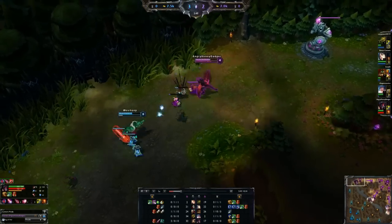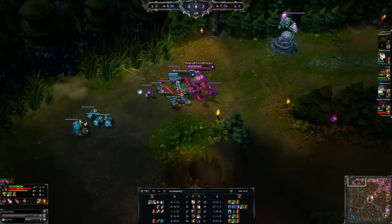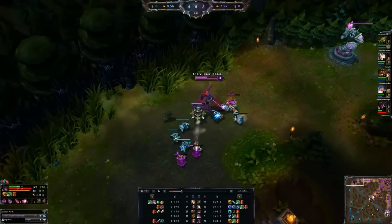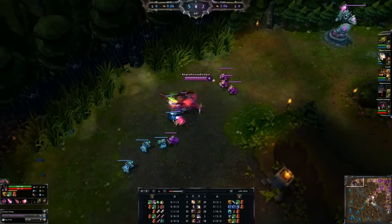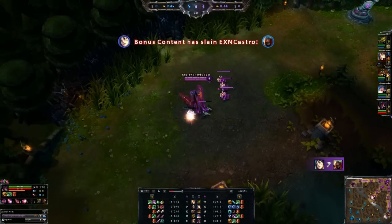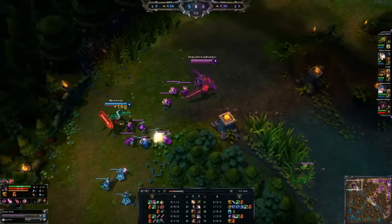At level 1, you can take either Blades of Torment — your E ability, which is a slow — or what I usually take, Bloodthirst/Bloodprice, your W ability. You can toggle it on or off. When toggled off, that's Bloodthirst: every third hit you deal some bonus damage and get life back on that.